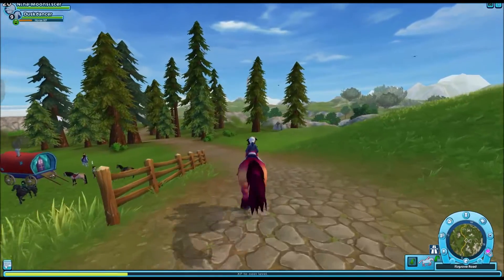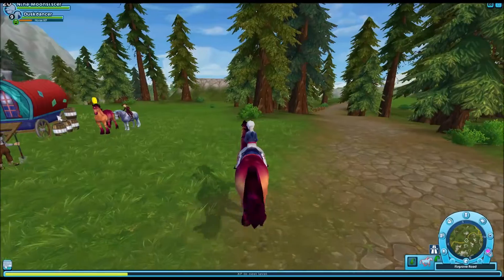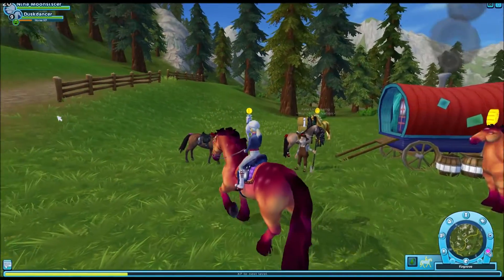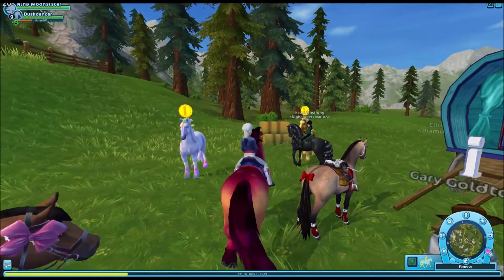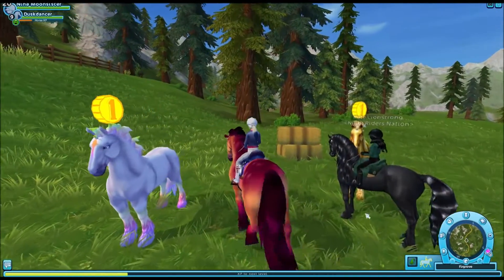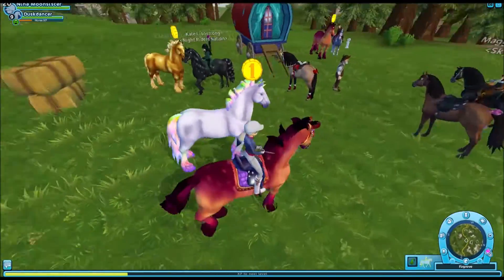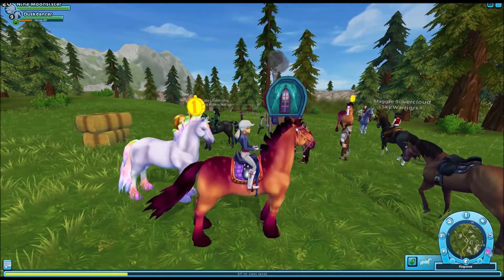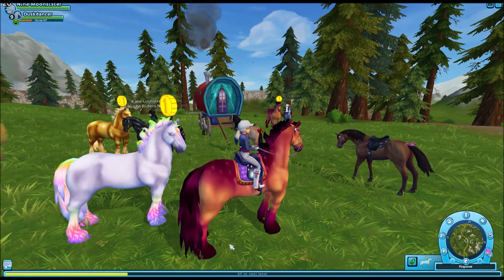And here they are to your left. I already have one, so I'm not going to be buying any today. For two reasons: one, I don't have enough star coins because we still have not had our double star coin event, and I'm real low. Besides, this is the one I like best — the one I have is Dusk Dancer, because to me it looks like a sunset.